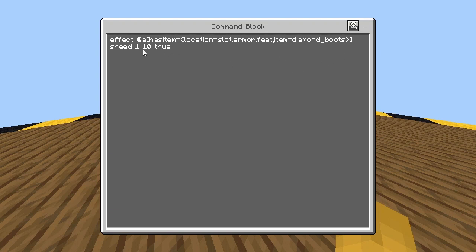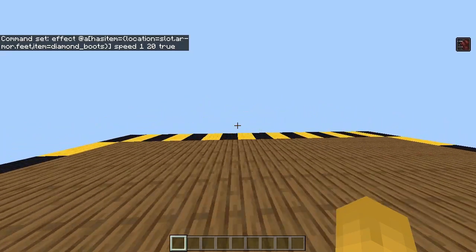Also, you can change the number here — where it says ten — to a higher or lower number to go faster or slower. Here's how you do that: go to the end of the command, go back a bit, and change this. I'm just going to change it to 20 and then I'll be faster.